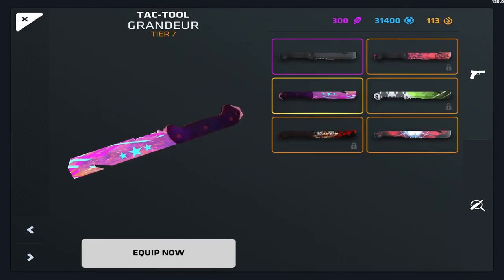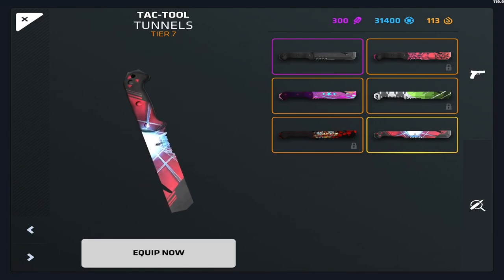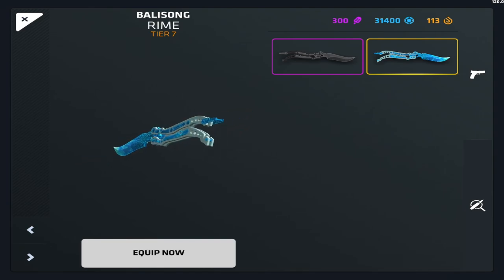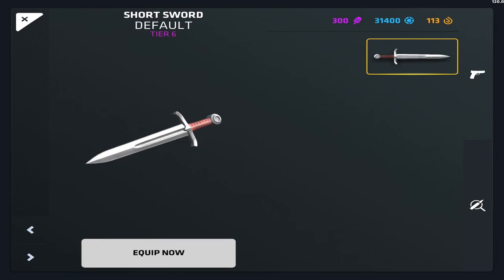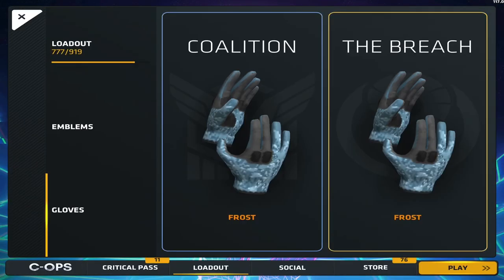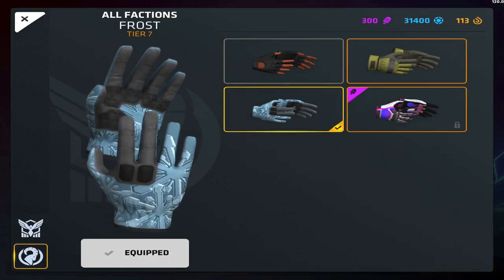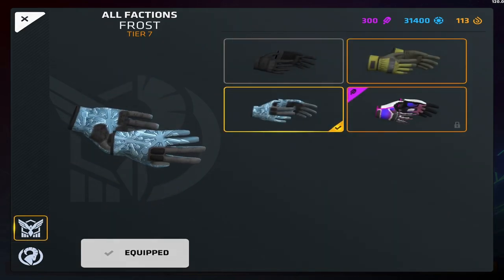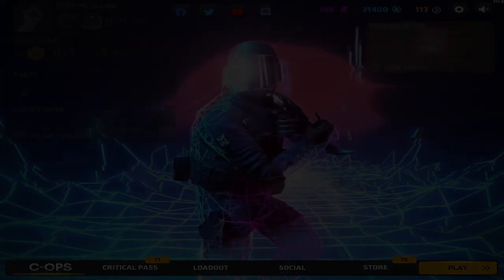For the axes, I love the Grandeur Attack Tool — one of my favorite knives along with the Carbon. I'm really happy to have it even though I don't use it that much. The Tunnel is an awesome knife too, though I don't use it much. Rhyme is a great knife I use from time to time. Last but not least is the Short Sword, which I randomly got and can't complain about. For gloves, I have the Working Man gloves and the Frost gloves — I'm always using Frost since the Working Man just aren't great looking. And that's basically it for this loadout — like, subscribe, see you guys next time!